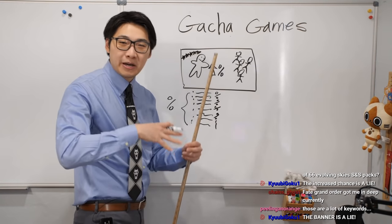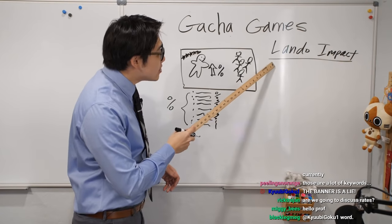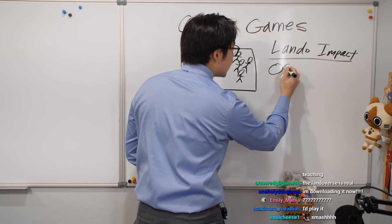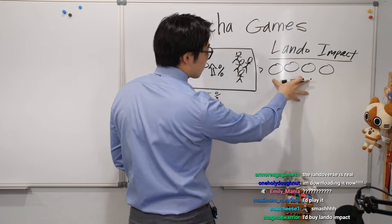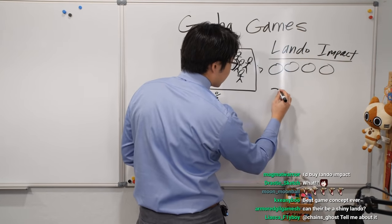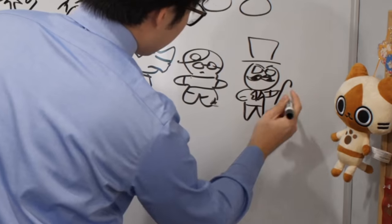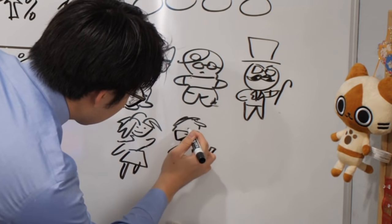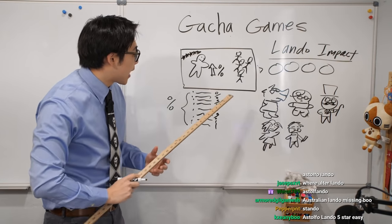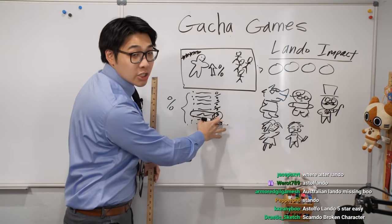Let's make up an example. There's a game called Lando Impact. In this online game, you have a team of Landos — you need a team of four characters, and you get them via the banner. There are different characters: Furry Lando, Cookie Run Lando, Professor Scamdo, Astolfo Lando, and Standard Lando. Let's say you really want Furry Lando. In this banner, there's a percent chance to get Furry Lando.